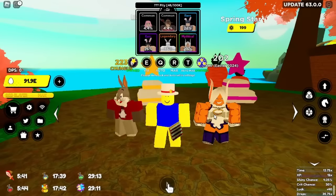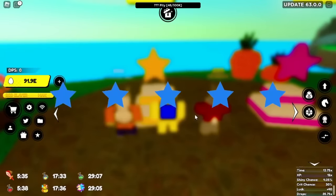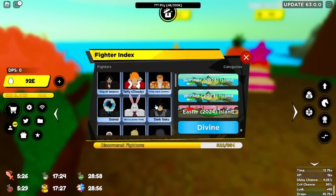We got a bunch of Remis — she's a waifu unit, she looks amazing. All the units before it leaves, last chance. We got a bunch more mythicals there — not bad. The best unit you can get from here is going to be the divine.